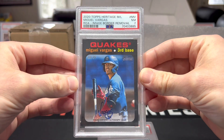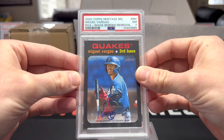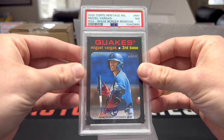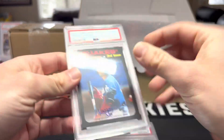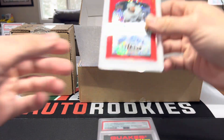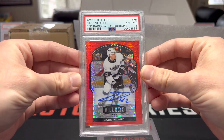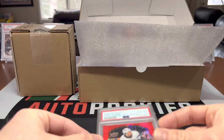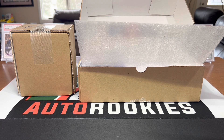Vargas from LA - image border removal, a very strange parallel, 10 of 25, came back at seven. Wow, I was kind of hoping for at least an eight. I know those Heritage don't grade very well. Gabe Velarde red rainbow auto from Allure, only an eight on that one - those Allures are tough to get tens on.